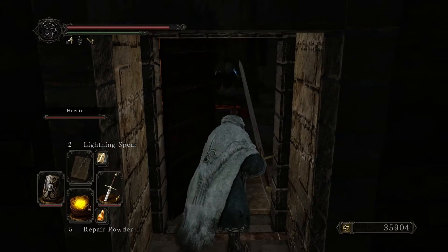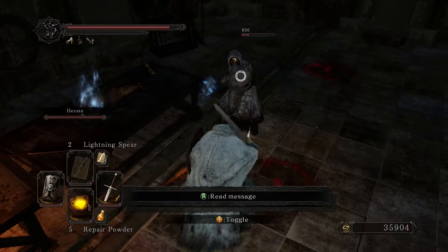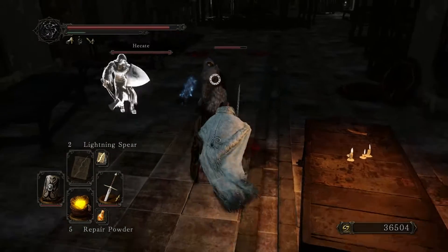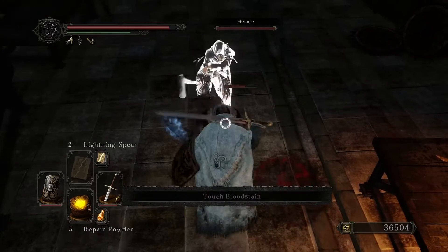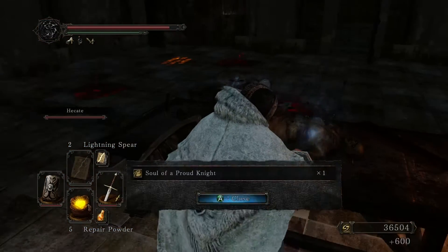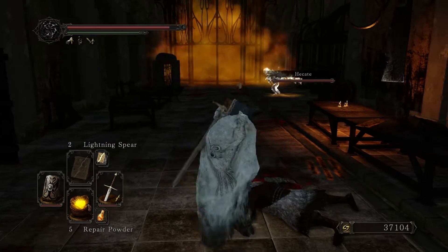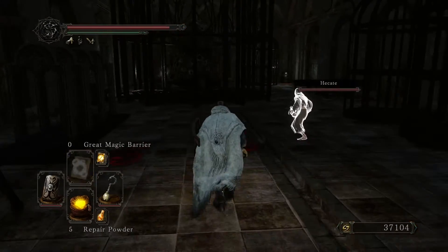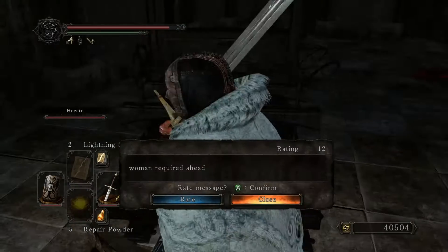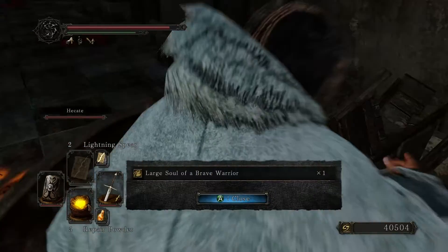What's inside this door? We had to use the key on it. It's a man - and backstab! Soul of the Proud Knight. Dragon Acolyte Boots. Woman that cried ahead. Large soul of Brave Warrior, and we're heading through here now.